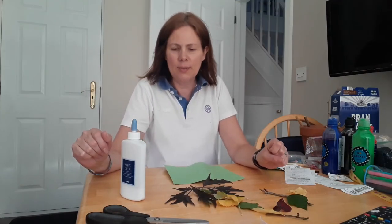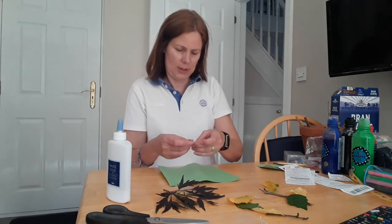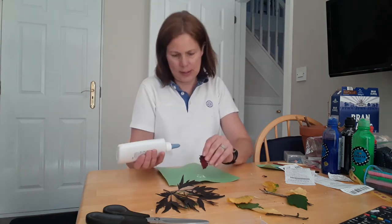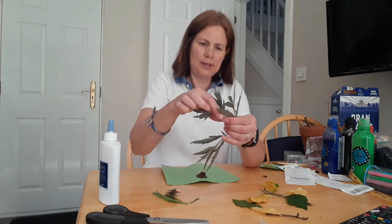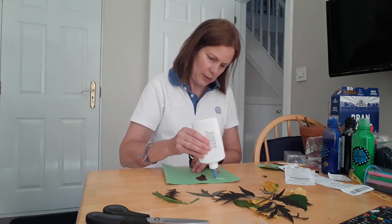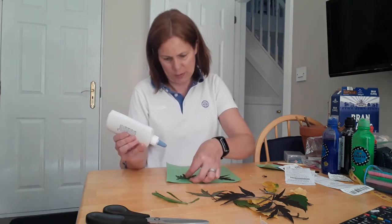It's a bit windy outside today, so I've come inside so my bits and pieces won't blow away. I'm going to get on with making my bug. I've got a nice piece of green paper to start with. You could draw it out if you like, or just make it up as you go along — which is what I'm doing. I'm going to use this nice red leaf for its head. You'll need plenty of glue to make it stick. My bug is going to be an insect, so it needs six legs. Insects are usually symmetrical, so I'm going to make mine the same on both sides.